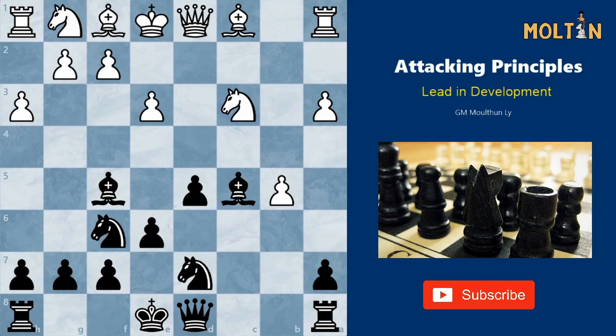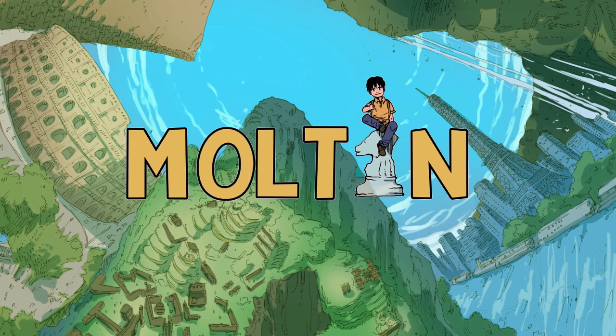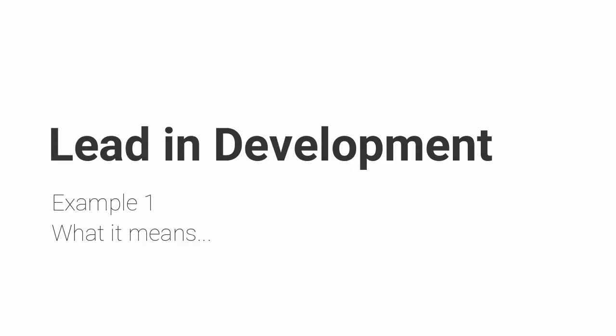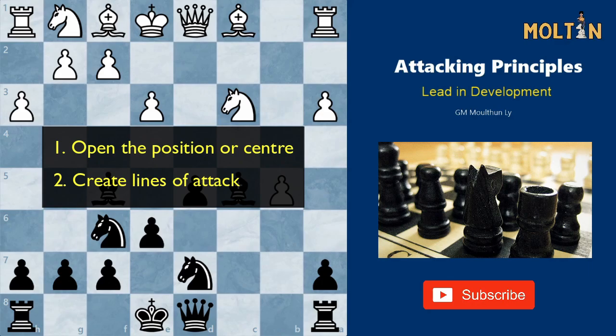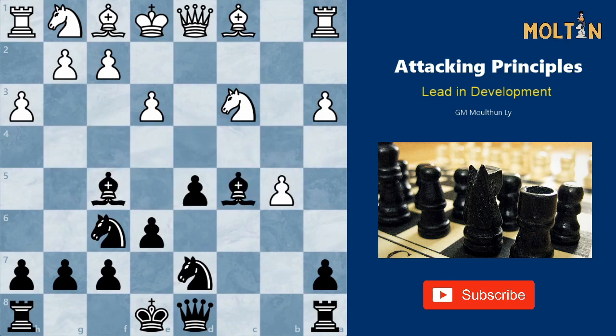In this video I will take you through three examples which highlight this concept very well. In this first position, black has developed all four minor pieces while white only has one. Black might have been wondering where's my win — I've done exactly what all the chess books and GMs recommended. The short answer is there is none. Having a lead in development, even a huge one, doesn't necessarily mean you are immediately winning. It simply gives you an advantage and an opportunity. To take full advantage of a development lead, often we need to open the position and create lines of attack for our pieces.